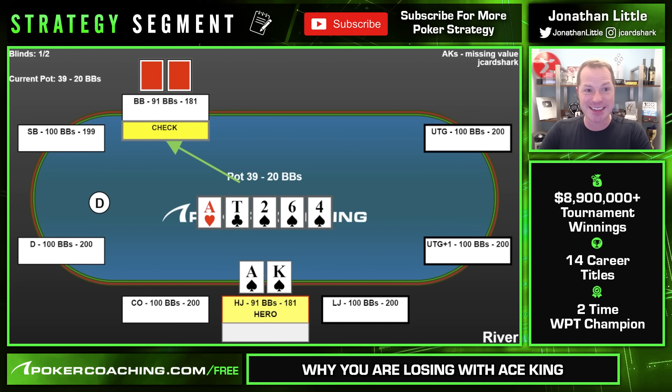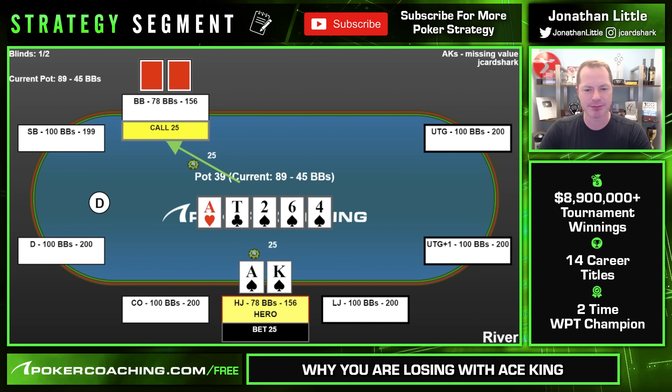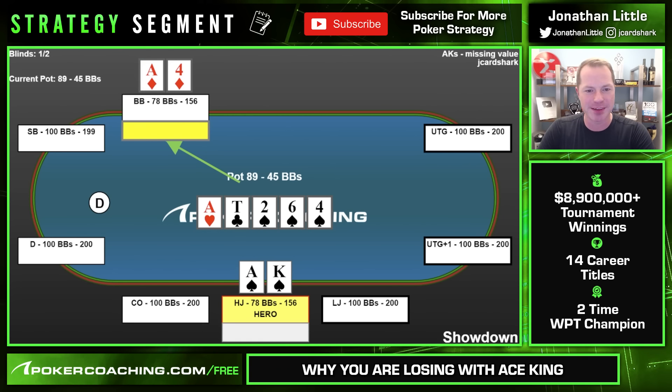River is the four of spades — you make the second nuts. Pot is $39. This hero bets $25 — about 60% pot. The opponent called, but this hero left a ton of money on the table. A lot of people think they did great — got value on the flop, turn, and river. But absolutely not. This player could have won substantially more. The opponent had ace-four for two pair and is not going to fold to any sort of big bet on the river. Even if they had just an ace, a lot of small stakes players cannot fold top pair.